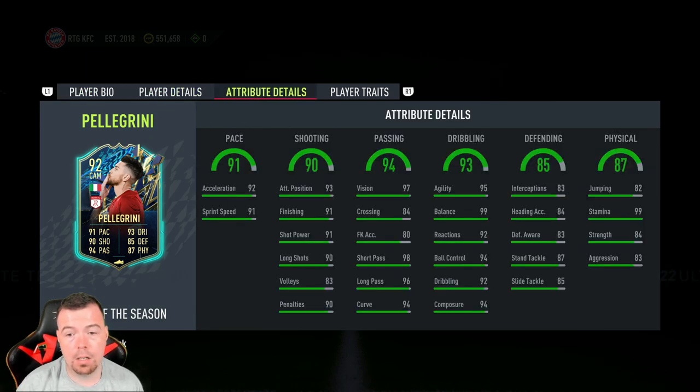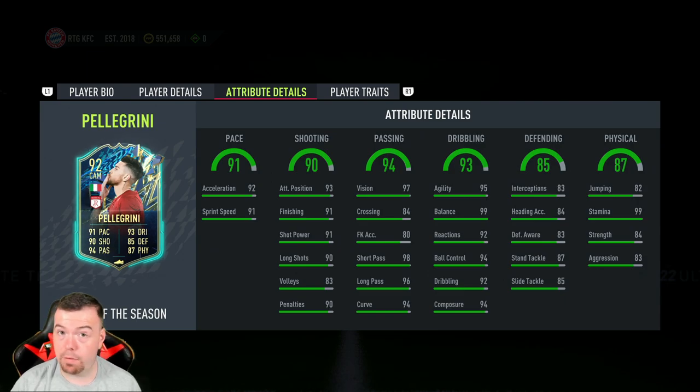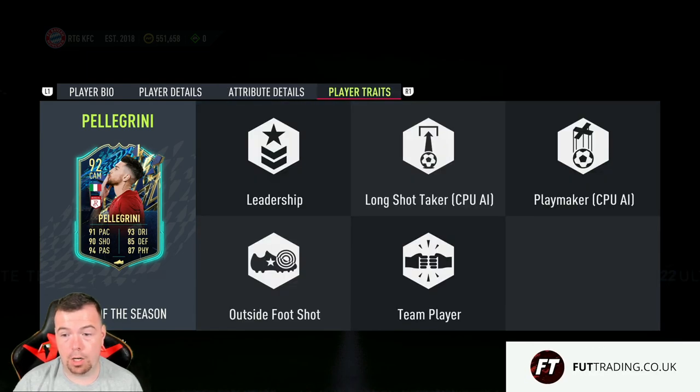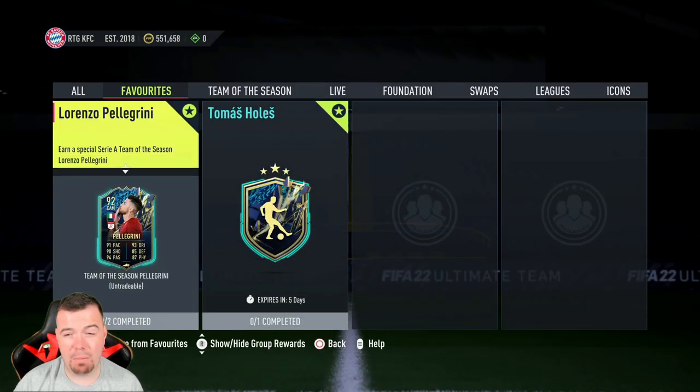Six foot one, high/medium work rates, right footed, four star weak foot, four star skills. The in-game stats are actually crazy: 92 acceleration, 91 sprint speed, 93 positioning, 91 finishing, 91 shot power, 90 long shots, 83 volleys, 90 penalties, 97 vision, 84 crossing, 83 FK accuracy, 98 short passing, 96 long passing, 94 curve, 95 agility, 99 balance, 92 reactions, 94 ball control, 92 dribbling, 94 composure, 84 interceptions, 84 heading accuracy, 83 defensive awareness, 87 standing tackle, 95 sliding tackle, 82 jumping, 99 stamina, 84 strength, 83 aggression. Leadership trait, outside foot shot trait, and team player trait — this card is mad.